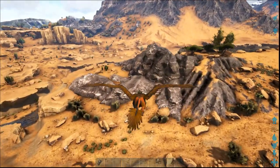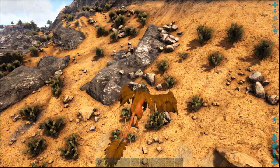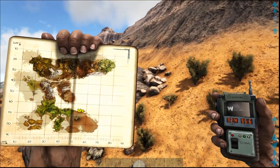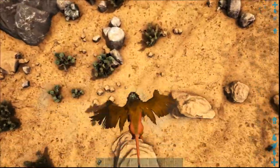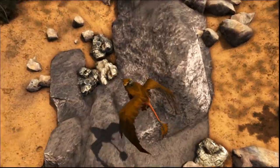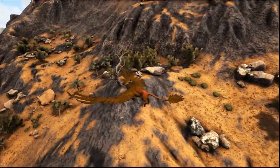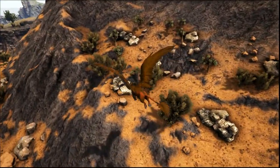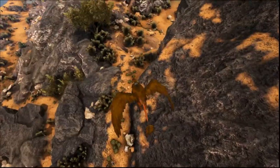Now let me show you the second best area to farm metal in Ragnarok. It's located at 72 and 55. Usually when I do a metal run, I hit the first spot in the desert as mentioned, and then on my way back I come here. As you can see, there's a good amount of rich nodes all around this mountain. I don't believe there's any obsidian — it's mostly metal — but you can get a good amount on your way back from that run.